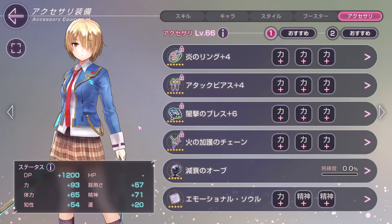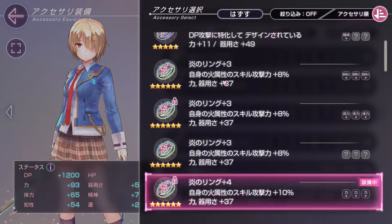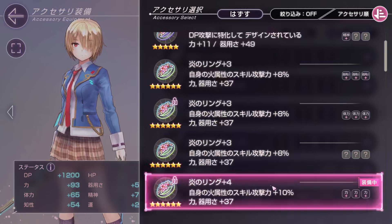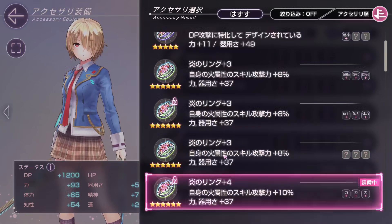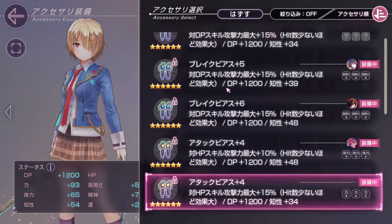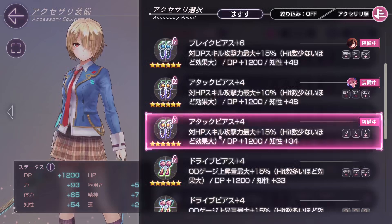For gear bonuses, eventually you will unlock 6-star accessories that come with special effects. For example, this ring gives an extra 10% damage bonus to fire attacks, and this earring gives 15% extra damage to HP attacks.